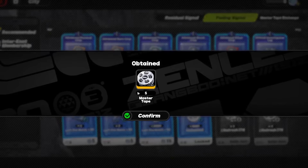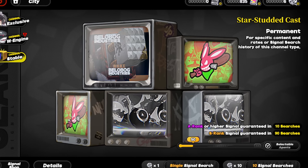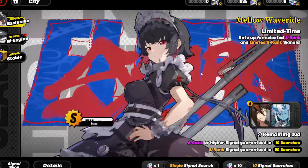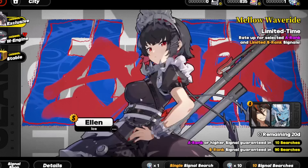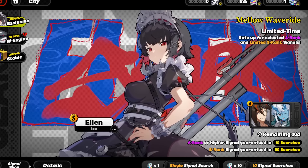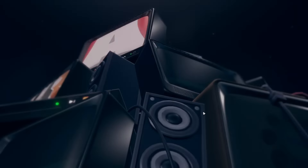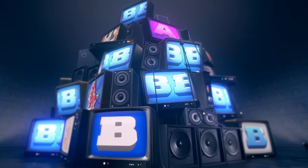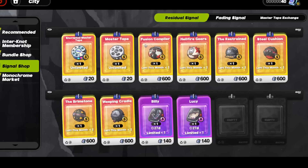Grab all five from the Fading Signal. Then head to Ellen's banner and rip a 10-pull. Doing a 10-pull is much faster than single pulls — they prompt you endlessly on single pulls. Unfortunately this reroll on Ellen's banner didn't work out, so this account is basically done.